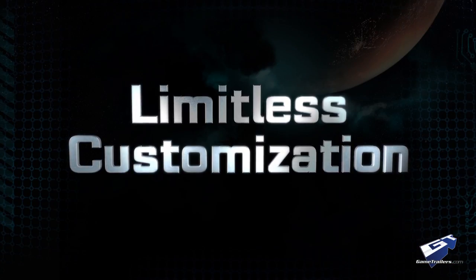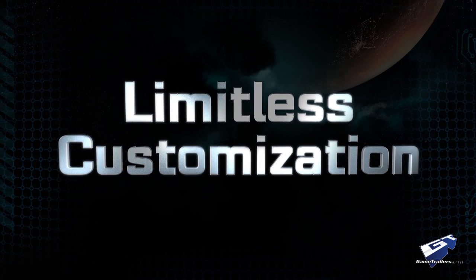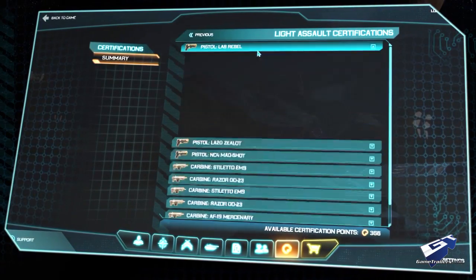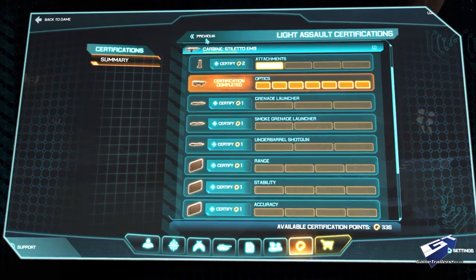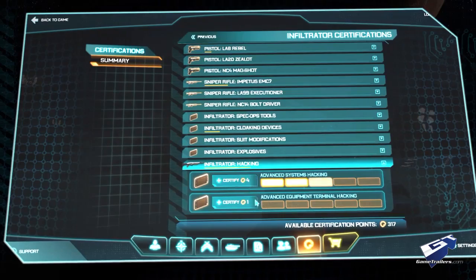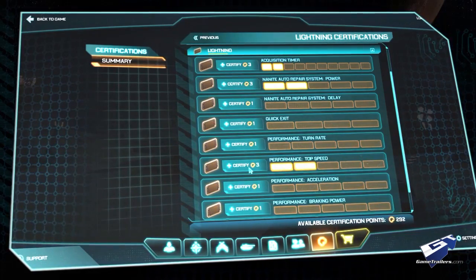Limitless customization — well, obviously it's not really limitless, but it's pretty close. There are literally thousands of things you can adjust, from your character's appearance to different gameplay mechanics. You can mod just about anything on your character. As you play the game you level up, and as you level up you get certifications. These certifications can be used to purchase all your different customizations — if you want your gun to fire a little faster, you can mod that; shoot a little further, you can mod that; different camo patterns, you can grab that too. We also have very deep progression and customization paths for your vehicles — in this case, this guy is modifying his Lightning to make it turn a little better and have a higher top speed.